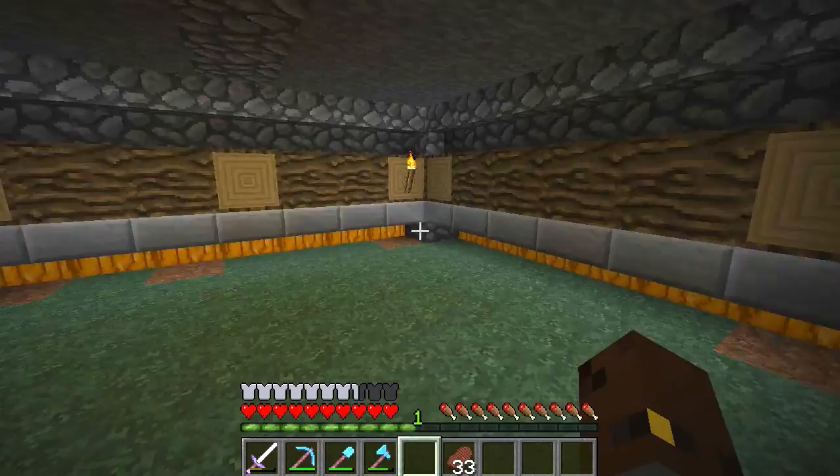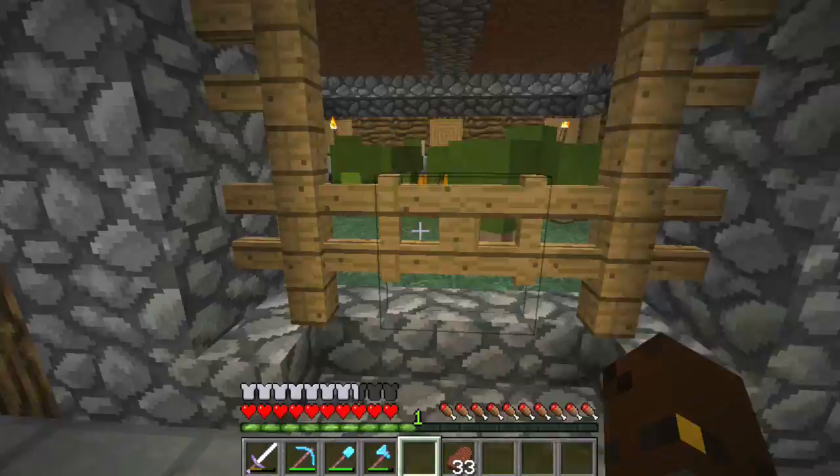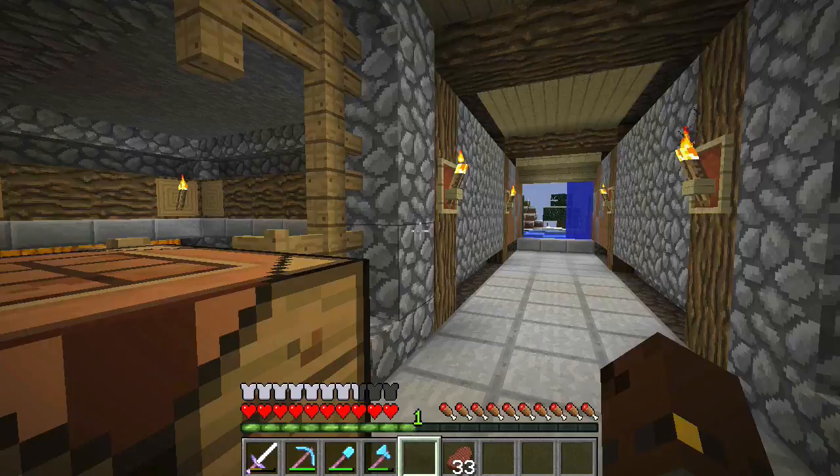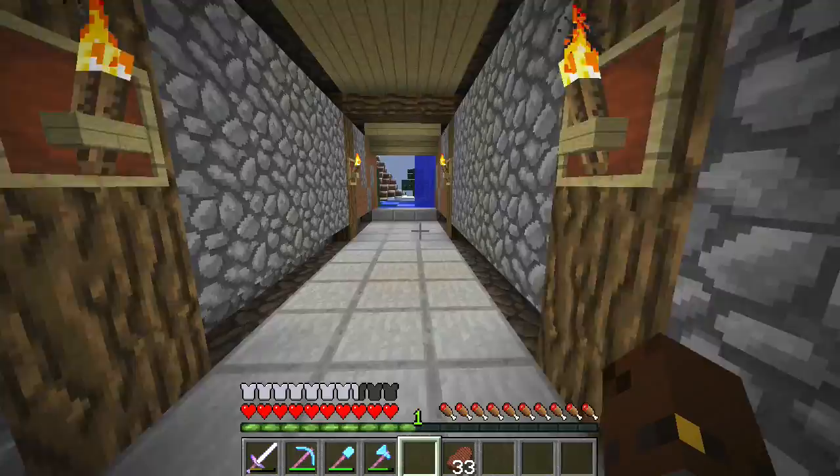I was originally going to have different coloured wool all the way along here so that I could collect different colours and things, but I don't think that's really going to be worth it. Instead I think I'm going to put some cows, pigs, and maybe chickens in these ones. That'll be four animals for four spaces, so that'll be pretty cool. That's probably what I'm going to be doing at some point, probably not within this episode.